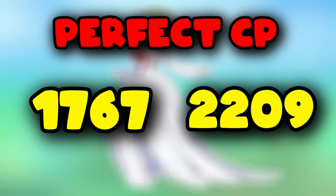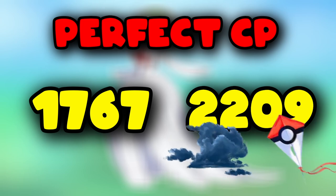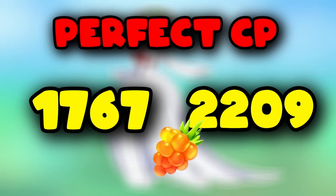To find the perfect Gardevoir, look for a CP of 1767 without weather boost, or 2209 with windy or cloudy weather boost. If you are lucky enough to encounter one of these CPs, take your time and use Golden Raspberries to increase the chance of catching it.